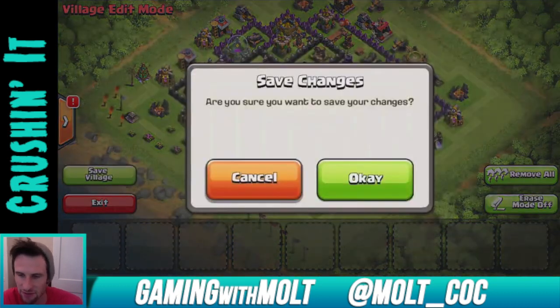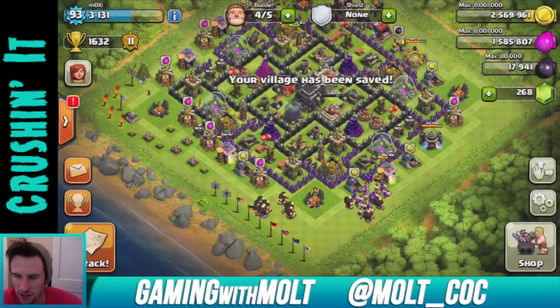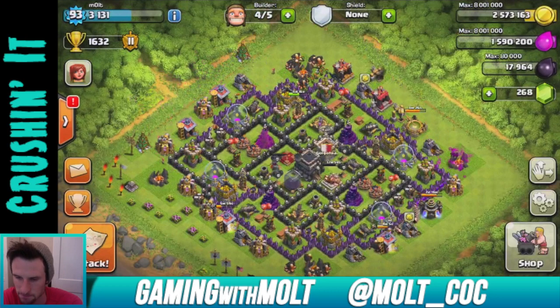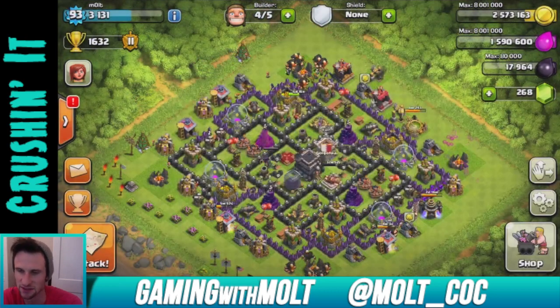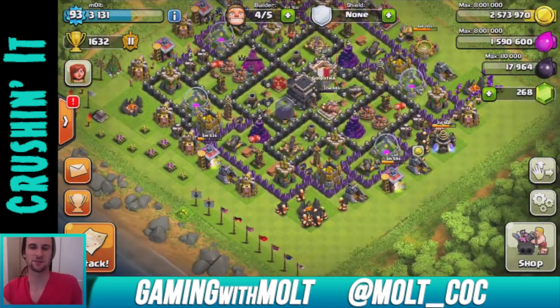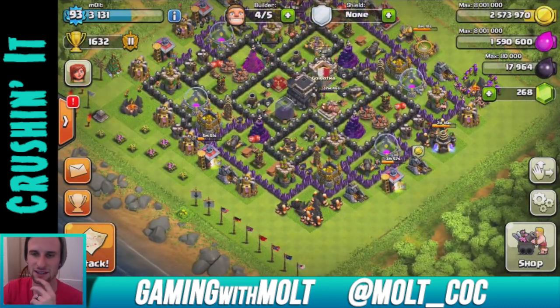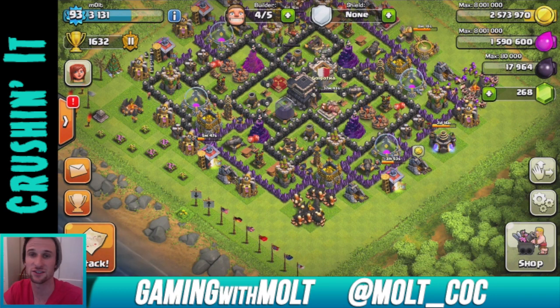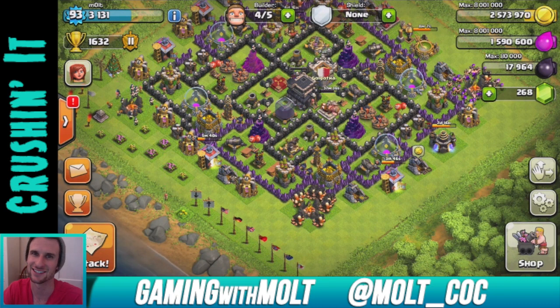Almost done — there we go. There's the base. I think it'll work pretty well. Let's save the village — save. We are good to go! Our army camp is almost full with a whole bunch of Wizards training up right now. That's gonna be it guys — I hope you all enjoyed this episode. We'll see how this base works out and I'll let you know in future videos. Thank you so much for watching — keep calm and clash on! See you guys later.